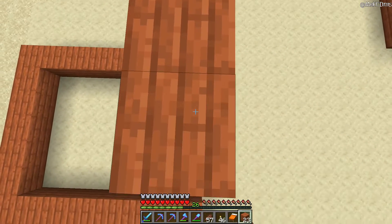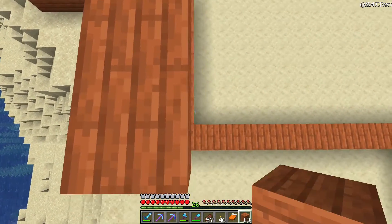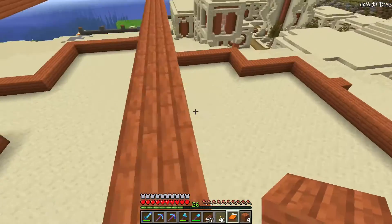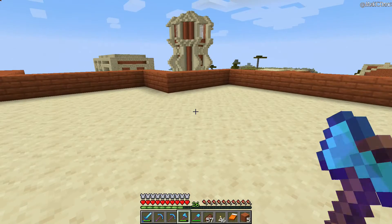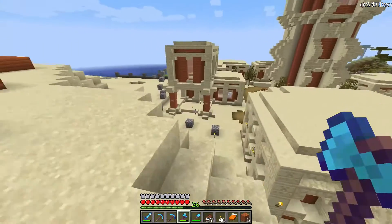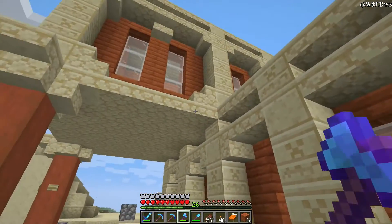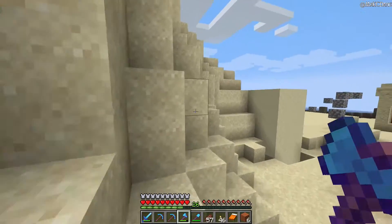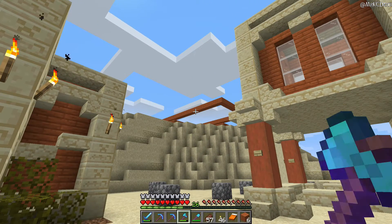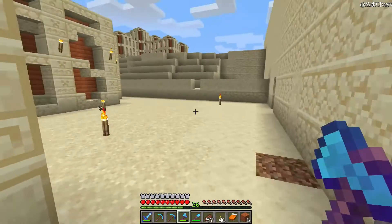We are going to need a way to get upstairs — that could possibly be what we use this area for here, although I would like a little sitting room there. I'm going to have a lot of fun with the inside of this, I can already tell. I'm liking that shape — the question is how many blocks did we go up. I think I've got one more in total. I'm also thinking maybe even adding a third floor just to make it a little more prominent.